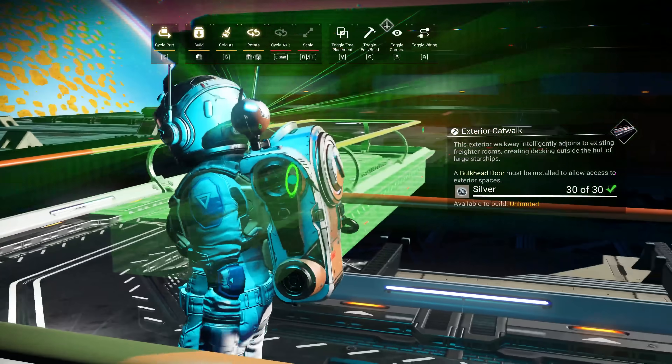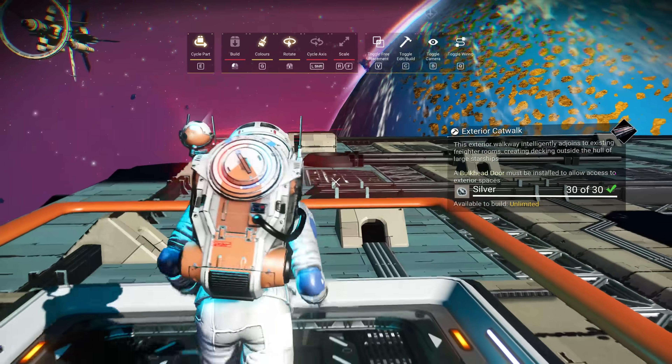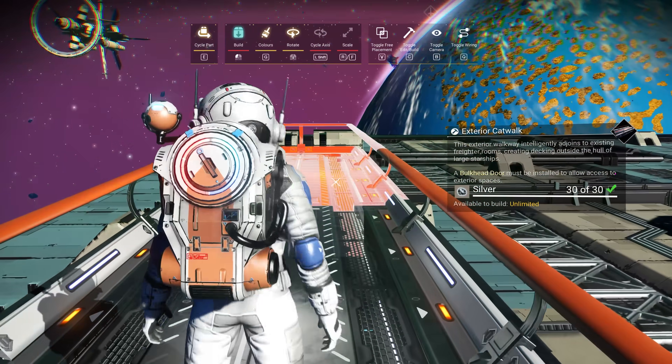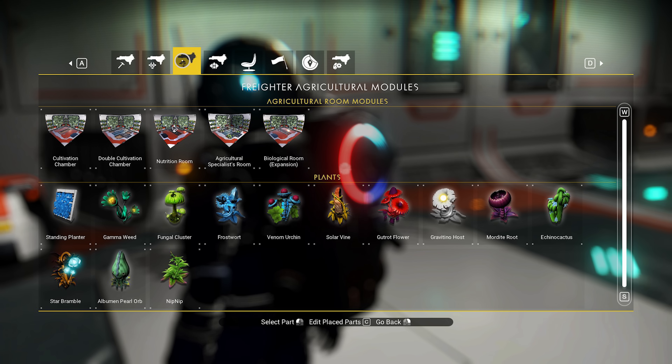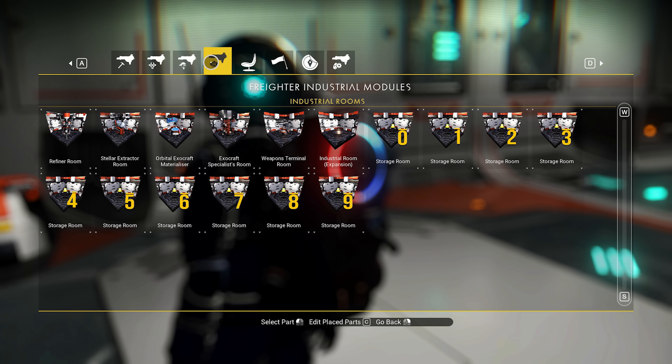Here you can add all the new modules that Endurance delivers. Specifically, these are split into three distinct categories. The first is Freighter Technology, which can be used to install operational functions. Second is Agricultural Modules, used to grow plants and thus deliver a number of resources the player will need over time. Third, we have Industrial Modules, which offer processing as well as extraction options. There's also access here for weapons and vehicle enhancements.